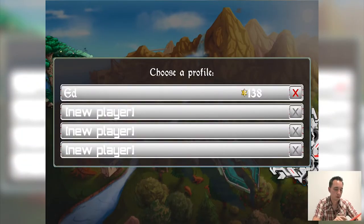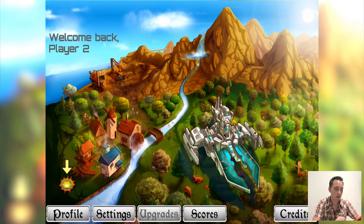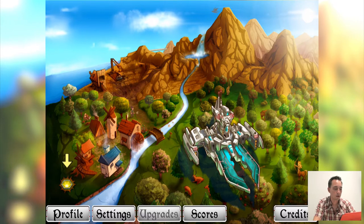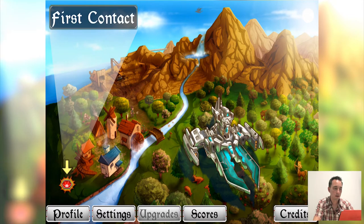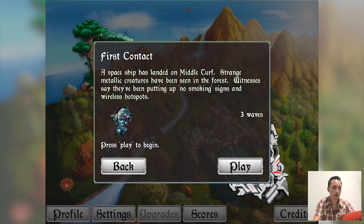We're going to choose a profile — new player — and name them something really witty like player two. Then we'll get straight into it. Here you can see the main map screen, which has one location available right now because we just started the game. The level is called First Contact and going into it tells us that a spaceship has landed on middle turf.